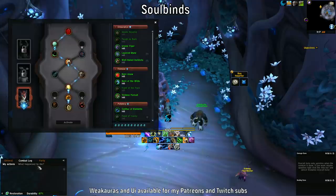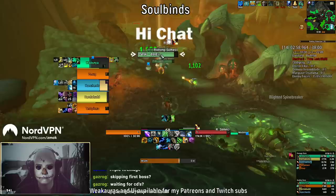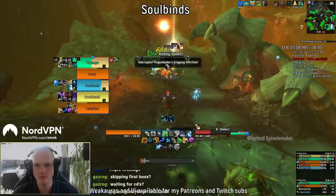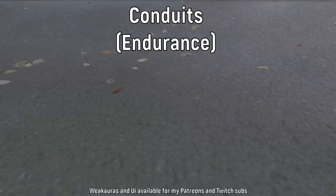Together with the covenant comes the soulbinds. The one I've chosen is Korayn. You get Wild Hunt Tactics and First Strike. The cool thing about First Strike is that you can keep refreshing it if you chain pull, or even by hitting a single mob with Solar Wrath and then extending it with Sunfire. If you can get Convoke the Spirits off within those 5 seconds, it can do a large amount of damage — though this is super min-maxing and not something you need to aim for every time.